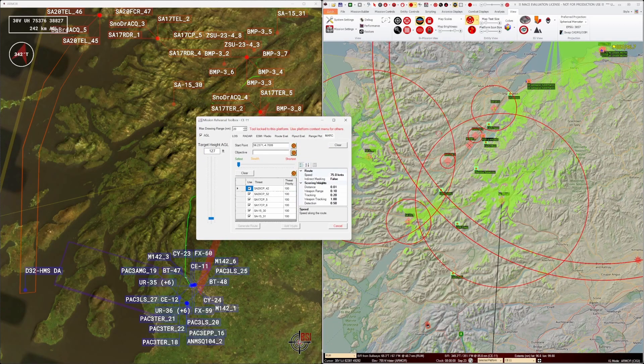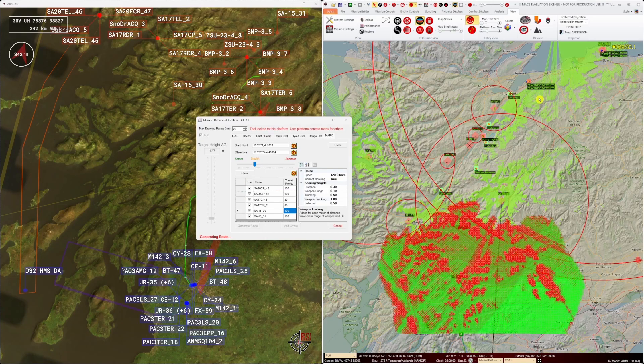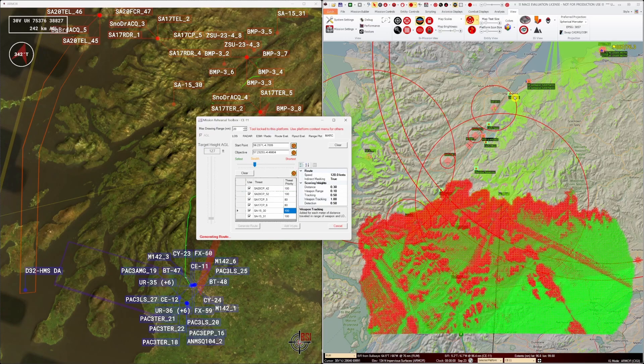With MARC you can set a start point and an objective. You can also score the threats in terms of priority for their avoidance. You can set broad factors such as wanting the shortest route or the safest route, and we can adjust our scores on things like being detected, weapon tracking, or avoiding weapon engagement zones. When we run MARC, it takes a little bit of time to create a cache of all the elevation data in the route versus all of the radar propagation data for the threats, and it will present what it thinks is the optimum route based on your parameters.